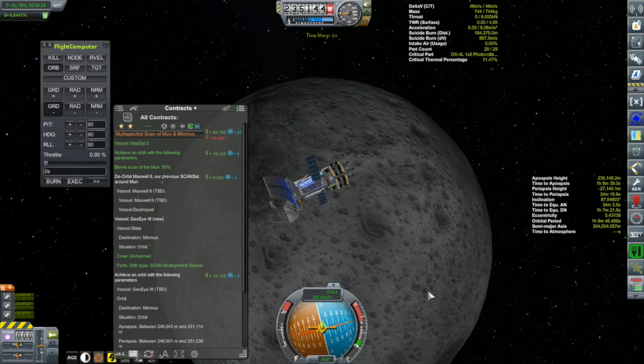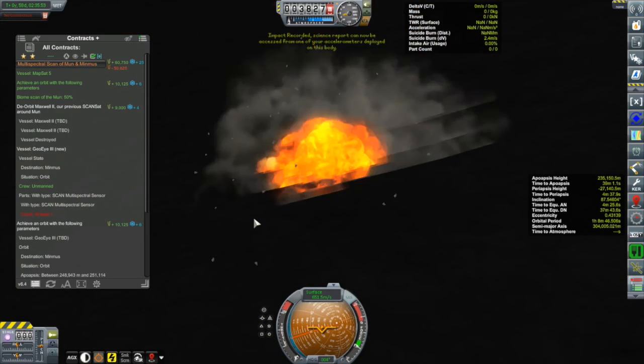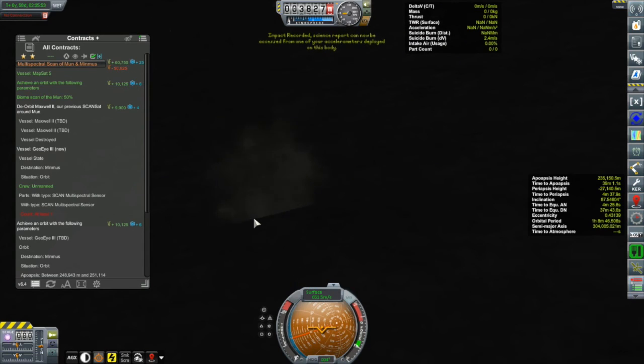All we have left to do is perform the de-orbit burn. Our periapsis just went negative. Now all we have to do is ride this thing down to its inevitable fate. Boom. That part of the contract didn't go green — it doesn't say that I destroyed the vessel, though clearly that vessel was plenty destroyed. Not much I can do about that now; there's no going back.